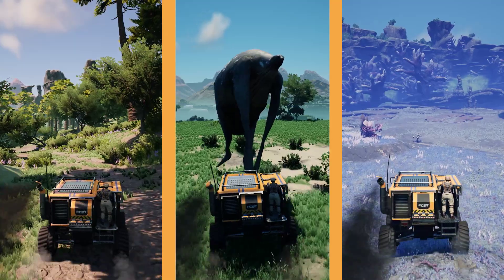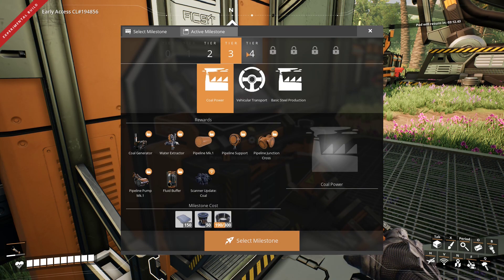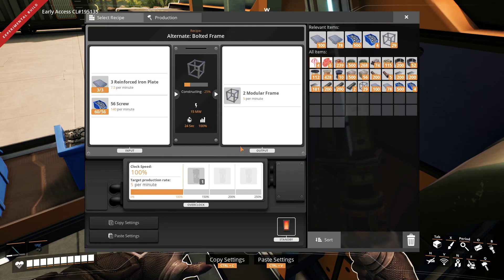They work together as a team to complete their common objective: to satisfy the Fix-it R&D department by kickstarting coal power production and tier 2 part automation.